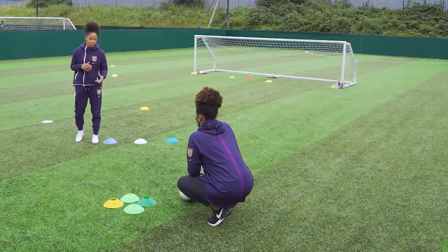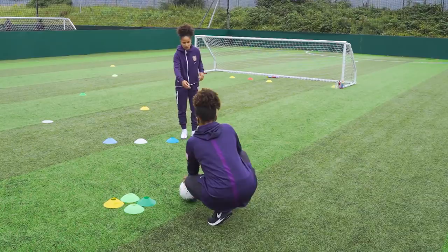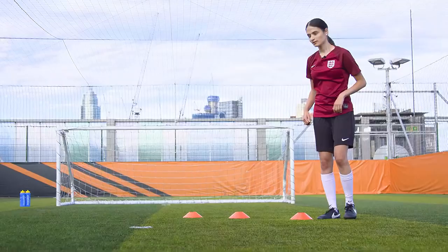You're going to start one side of the cone. The server will have the ball — get your feet going through the cones, and then the server is going to pass the ball. Roll it in, can you take two touch, clip back, and then it's going to be fast feet here and then two touch here.